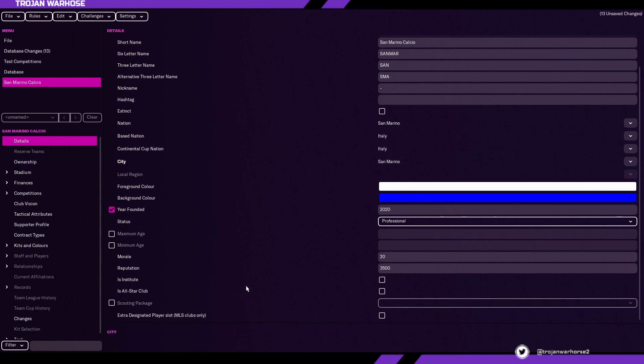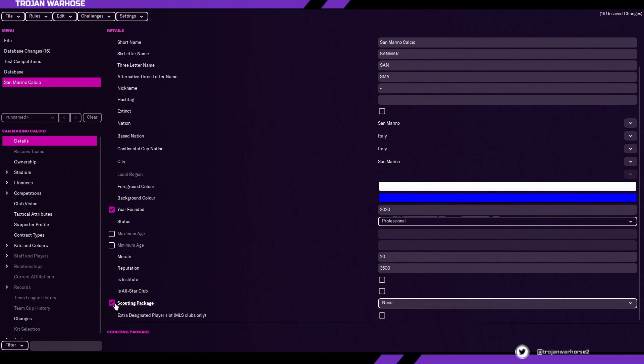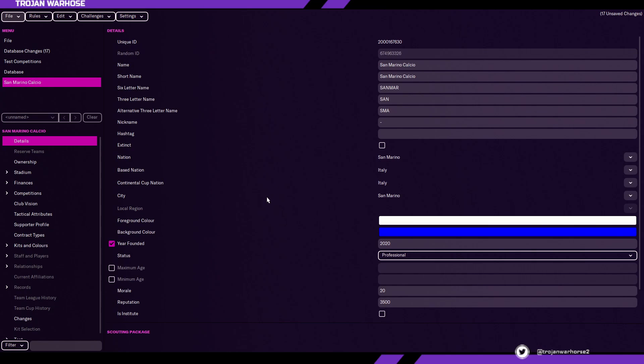Once you have chosen options like is an institute, is all-star club, and scouting package — if you leave the scouting package blank, it will automatically be picked. So when you select transfers, it will be a package you pay for with the current finances of the club. A third-division Italian side might only scout from their region or division, while Manchester City or Bayern Munich would choose world-all. If you leave it blank, the game will automatically decide for you.